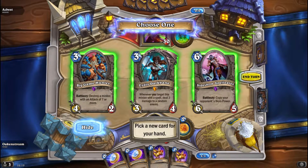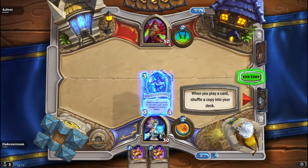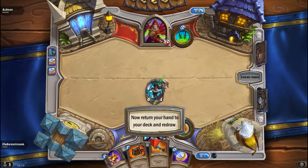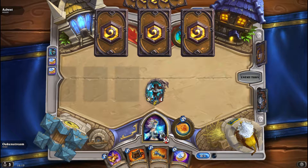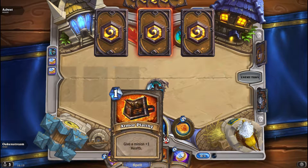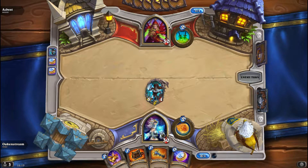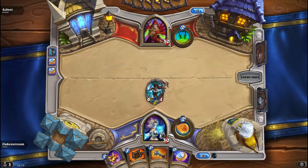Acolyte of Pain is really good in this deck because you have those spare parts in the beginning. So let's just coin out Acolyte. She's so good — and there we go, two spare parts. Nice. Fiola isn't that good but she's okay because you can buff her up. And I also love these cards like Clockwork Gnome that can give you spare parts, because the spare parts will stay forever in your deck.